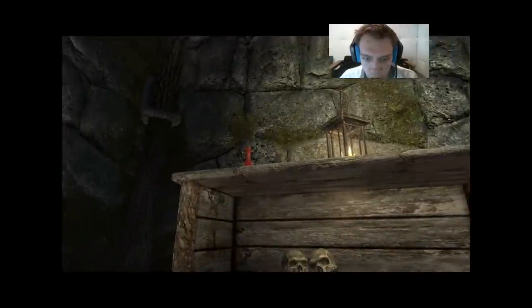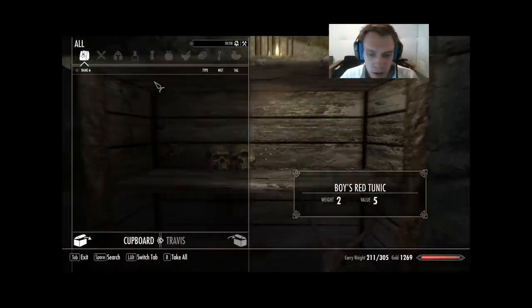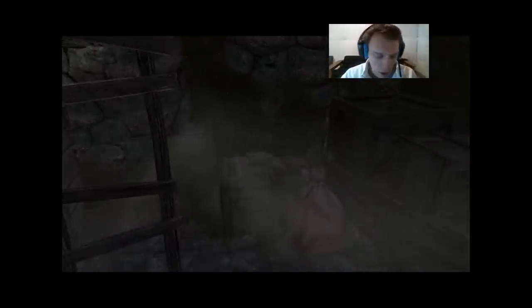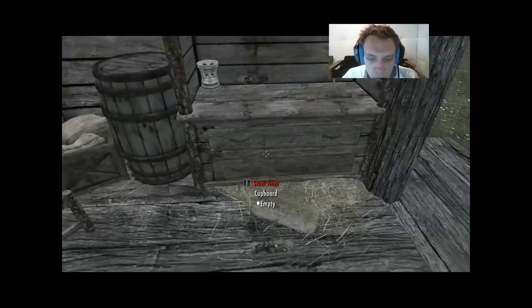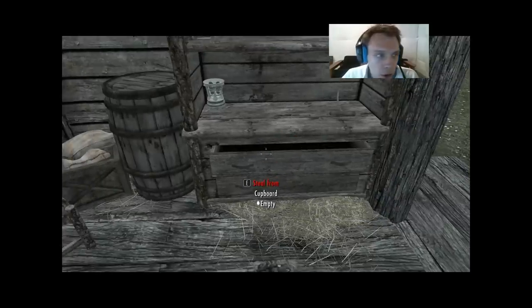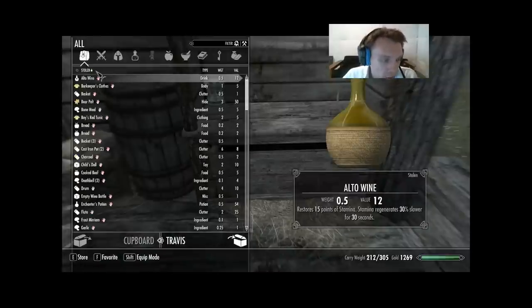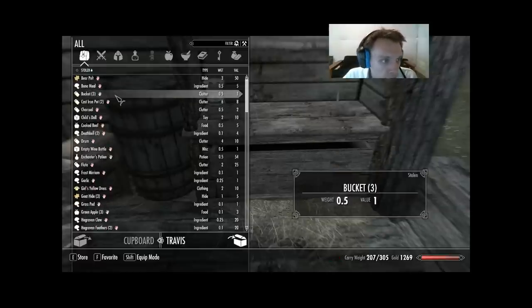Let's go ahead and steal everything else. Now let me show you — let me check my carry weight; it's pretty high, so I need to do this in two phases. This cupboard is where I like to stash stolen stuff, at least if it's something I just want to sell. SkyUI makes this ever so much easier.